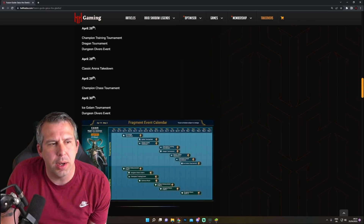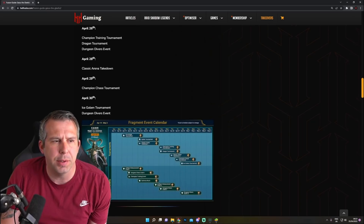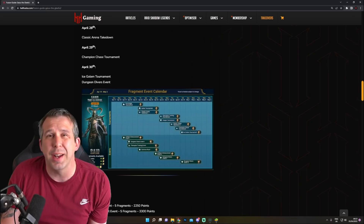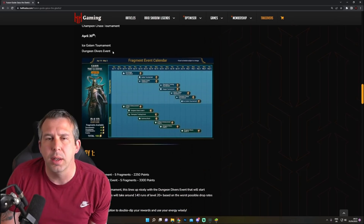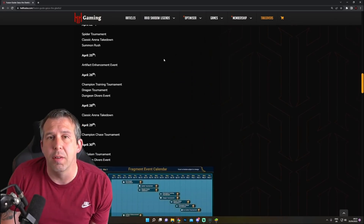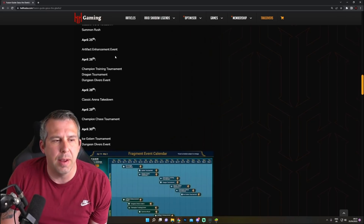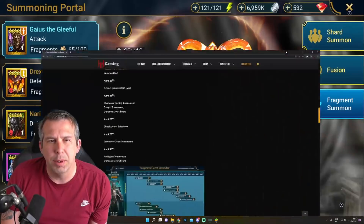I've got another artifact event to do, champion training again alongside a dragon tournament - so those two will both feed into dungeon divers. I've got a two to three day window to do these using all my energy. Classic arena is fine, champion chase I don't need points from, and it just leaves me on the last day to do ice golem alongside dungeon divers. I think we're in really good shape now - I've done the hard stuff. All of the hard things have been finished and I'm left with a bunch of five-pointers, which generally is just about being there on the day.